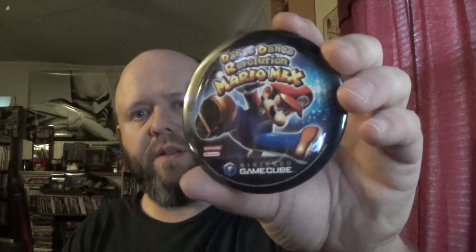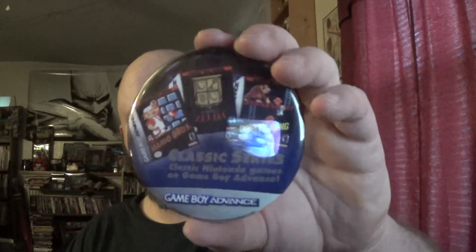Here is Brain Age 2 for the Nintendo DS — had lots of those games and lots of stuff advertising them. Dance Dance Revolution Mario Mix for the Nintendo GameCube. The Godfather of the Game coming March 2006. The original Xbox is now on rollback for $149.92 — that's pretty cool. For the Game Boy Advance, the classic series — the classic Nintendo games released for Game Boy Advance. When I briefly had a Game Boy Advance I had a couple of those, like Zelda and original Metroid.